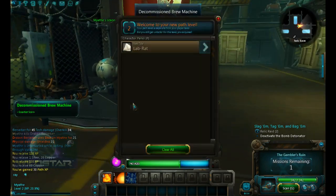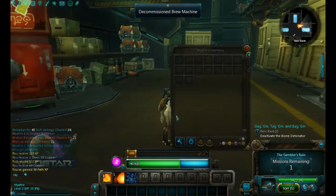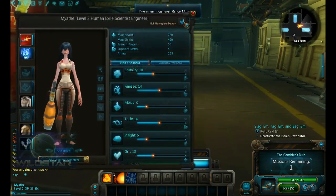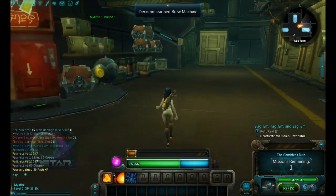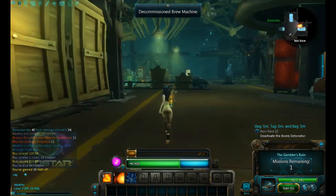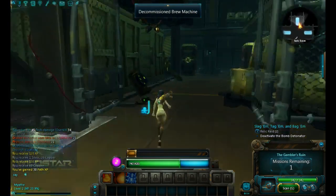So we leveled up. See rewards — we're past level two. New title: Lab Rat. So we can open our character panel and put Lab Rat as our title — that should put it over our head when we walk around. So we have to deactivate the bomb detonator. I don't even know where that is, but I assume it's around here somewhere. We'll find it.